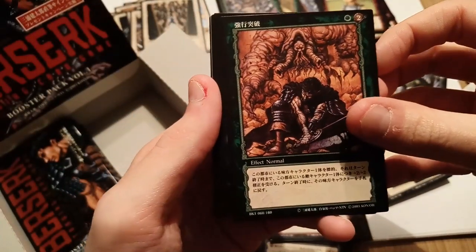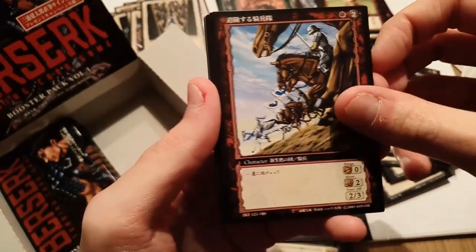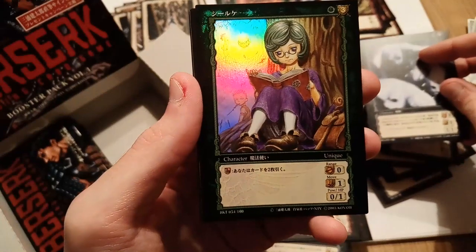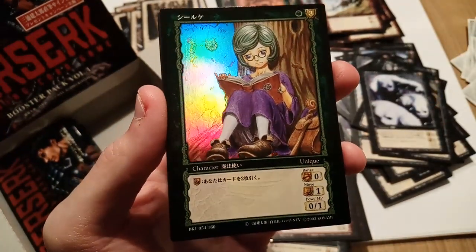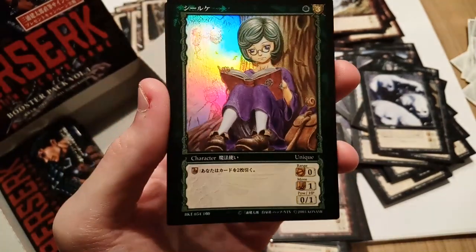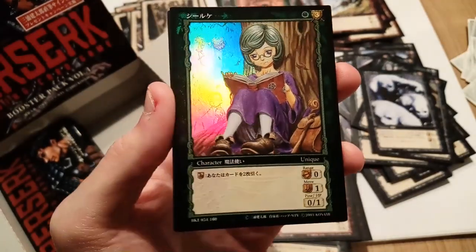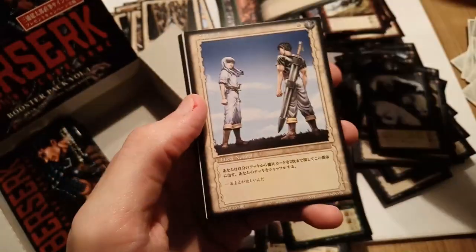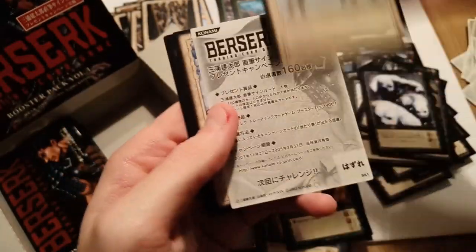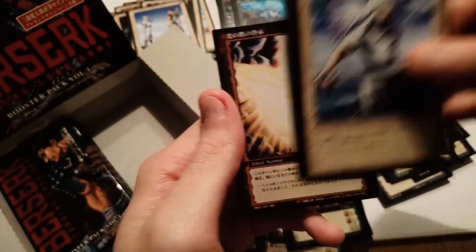The red rare is on the front again. We have Guts and quite a few insect men. Then — wow! — a foil Schierke! Available in the Toys R Us deck with a gold border, but this is a foil Schierke — and I already have another foil Schierke, so this is really cool. We have Guts and Griffith, Guts and Griffith again, just Griffith, Puck, and the Hawk of Light revelation.